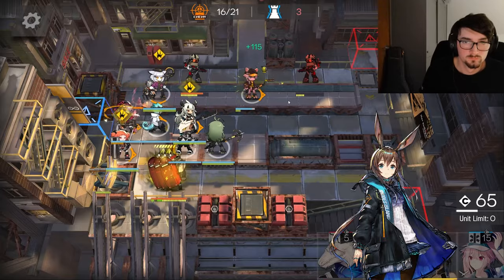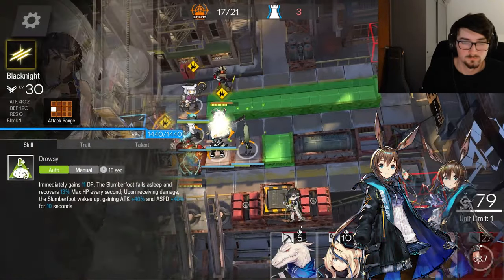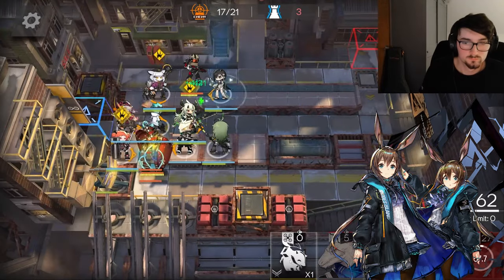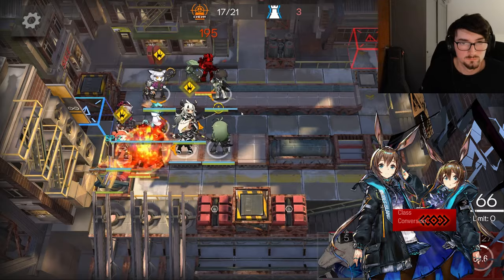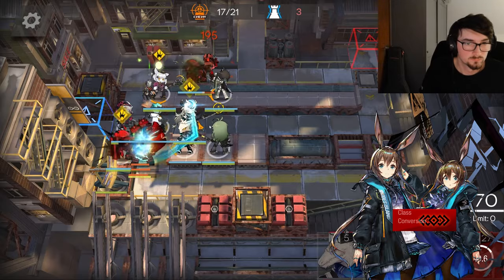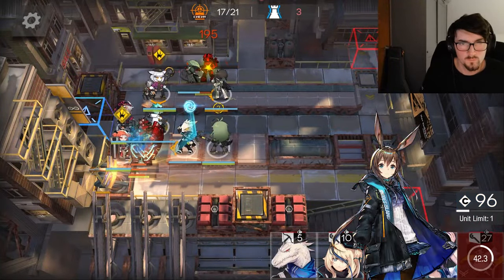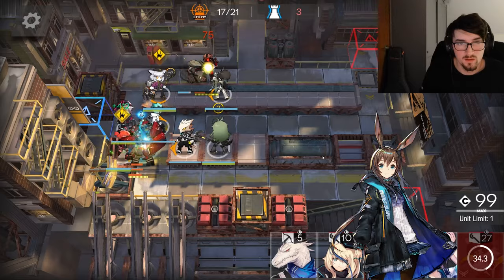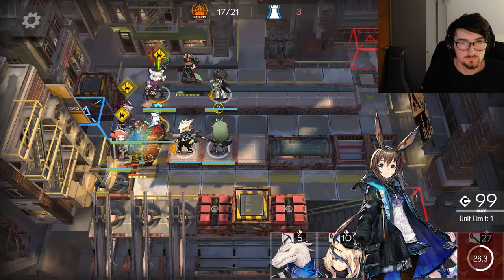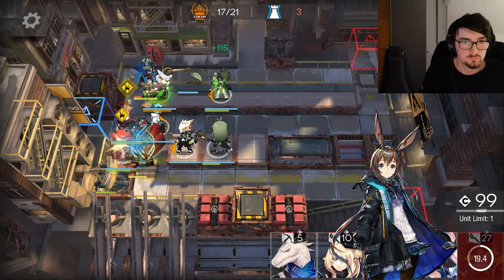Amir is given to every player for free and is very unique amongst the roster. She has a unique Elite 1 splash art which no other unit gets, and much later on gets access to a unique feature which makes her super useful in integrated strategies. Amir fulfills the use case of a single target caster early and scales very well as we continue to clear through the story, making her the only 5-star recommendation in this video.